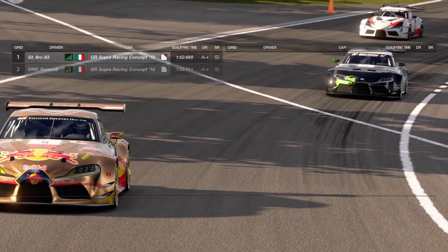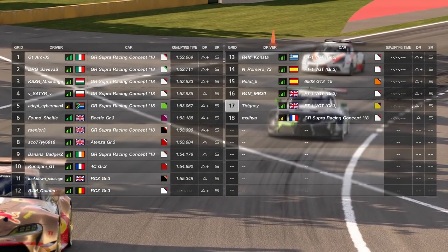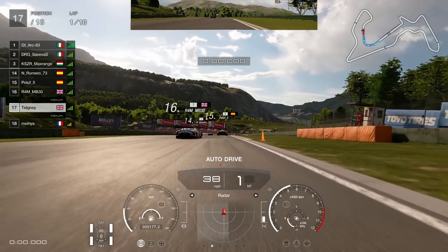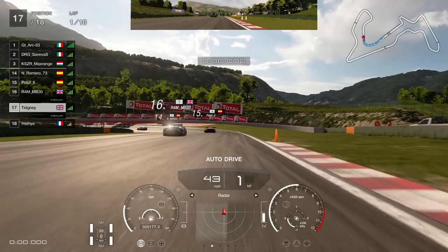Here we are then at the start. Can you see? Supra, Supra, Supra. However, Consta, Romero, MB30, myself - we obviously have the same idea because we all chose the FT1. Generally speaking, when the Supra is good, the FT1 is good. I prefer driving the FT1 over the Supra, which is why I chose it. Big shout out to Quinton - Quinton's in an RCZ and what you'll see in the distance is very pinky purple. He's in the flawless Peugeot RCZ with my face livery all over it - you can check that out in the livery section on Gran Turismo.